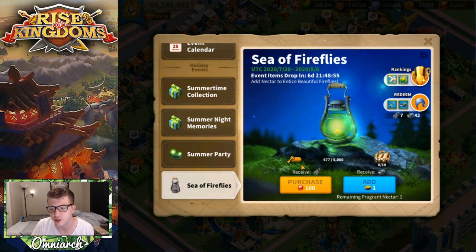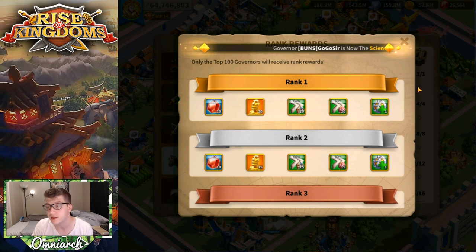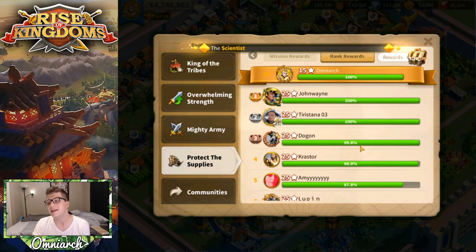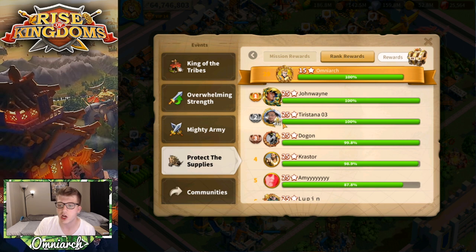It's worth noting that there is a rewards chest: if you come in rank number one you get 20 legendary commander sculptures and 2,000 gems plus speed ups. However, you have to complete this at the full 25-star difficulty, which will be difficult for many players, and it is first-come-first-serve. The top two players here both got a perfect score of 100, but John Wayne completed it first, so the other player has no way to overtake him. If you're not online at reset and able to complete it first, you probably won't get that number one spot.